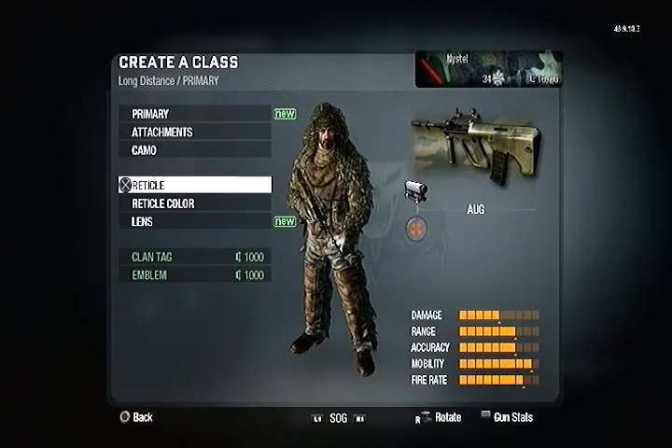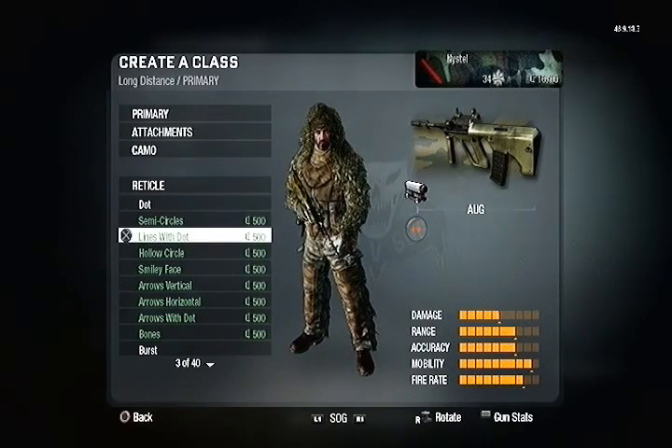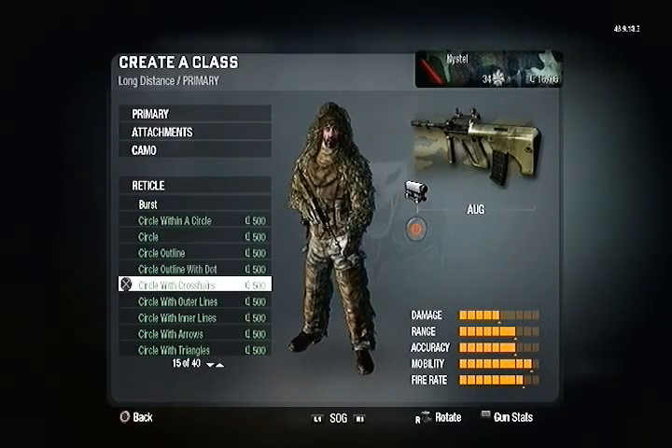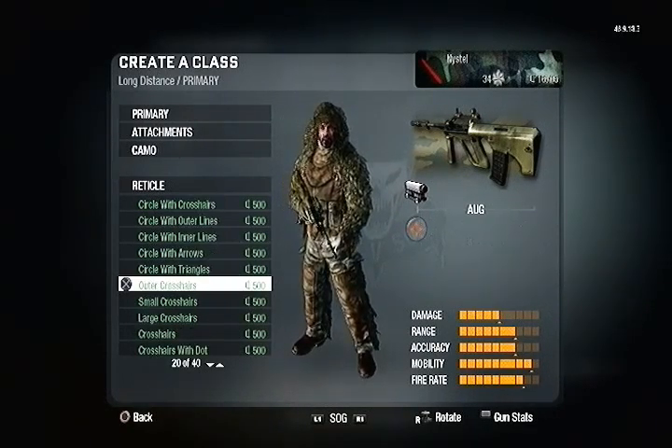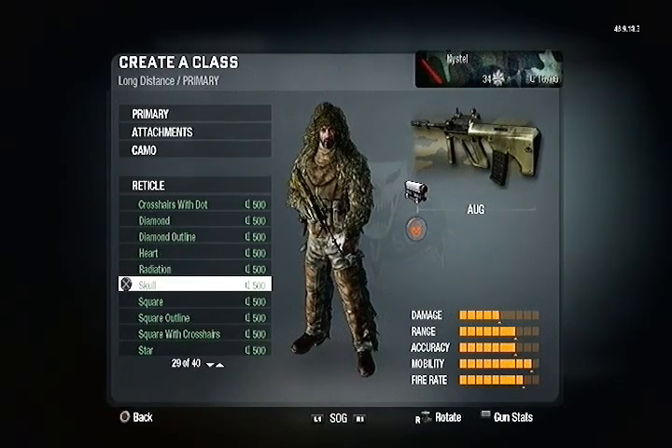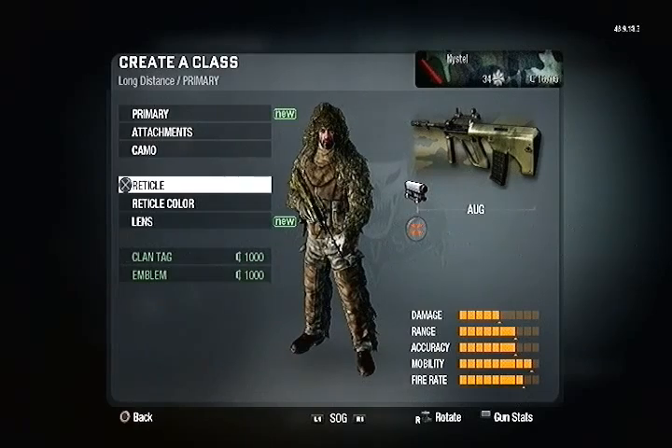Next it shows about the reticles with the scopes — how the reflex and the red dot work. You can change the actual lens color to a bunch of options, and you can also change the reticle shape itself. All these different types can be bought and it's under the reflex scope as a category — there are a lot of them to choose from.